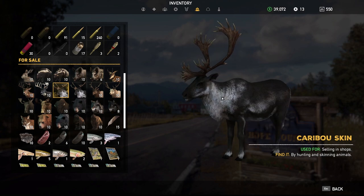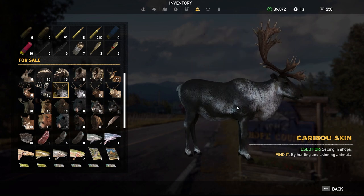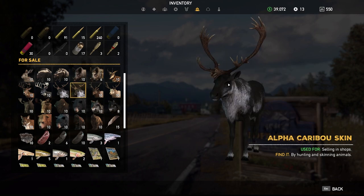The fun one: Caribou. For some reason in your inventory they get messed up. You've got normal caribou, which can also come slightly whiter but are not Alpha caribou. The Alpha caribou are completely blonde — kind of like the boar, blonde with some darker spots on them.